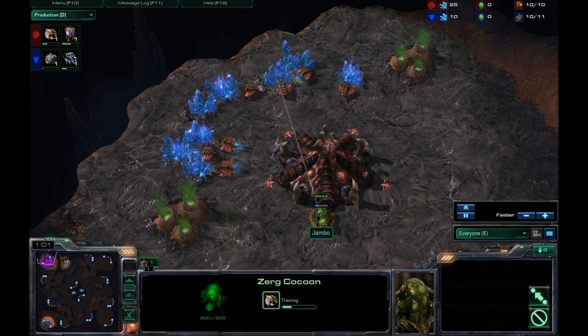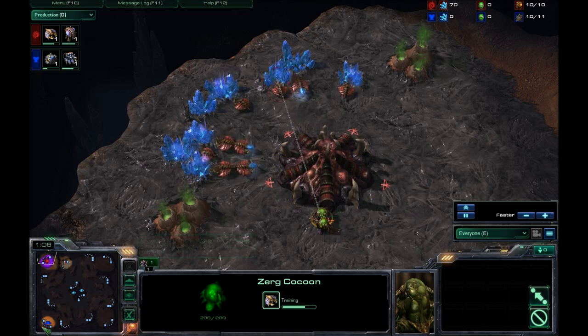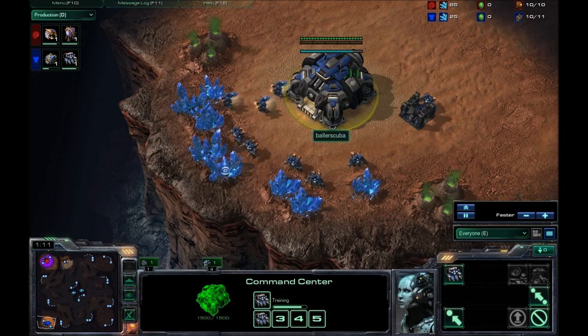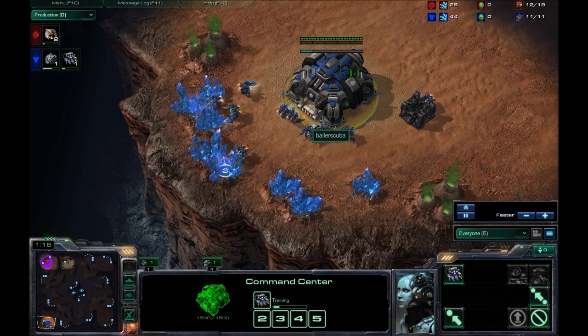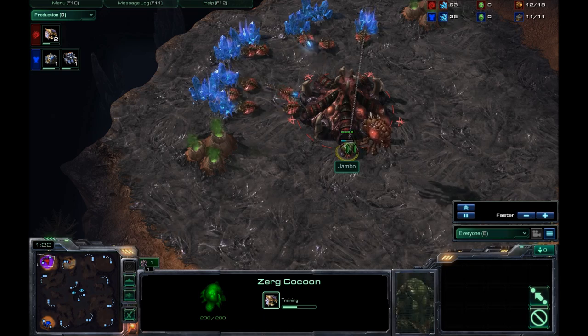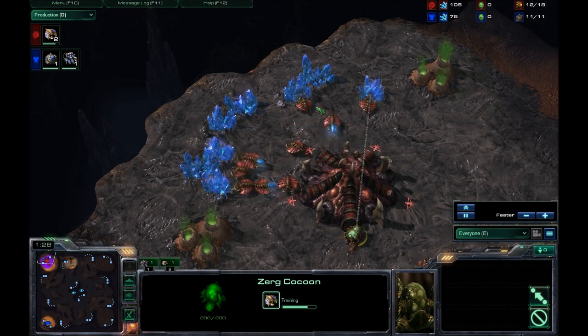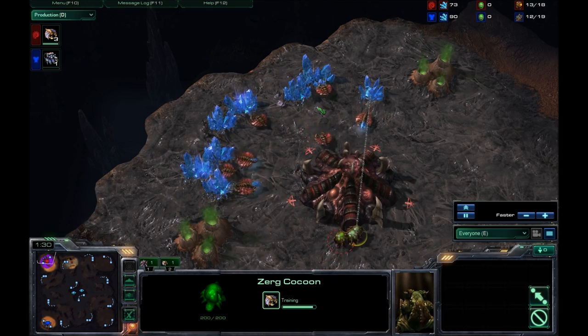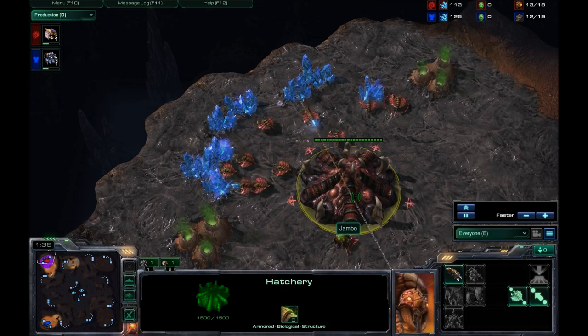Overlord on the way for him as well. Don't know exactly what build he's going to be going for here. But with my history against Zerg players, I always like to go for the early aggressive builds — that is always the best route for me. I don't know if I go for it this time. Maybe I talked myself out of it, because I don't have that great of a history against Zerg players.